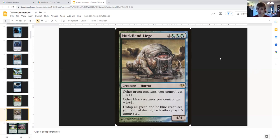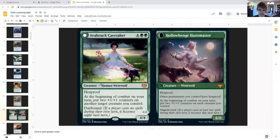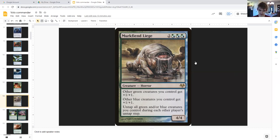Murkfiend Liege: two generic and triple hybrid green-blue, creature horror, four four. Other green creatures you control get plus one plus one, other blue creatures you control get plus one plus one, and untap all green and blue creatures you control during each other player's untap step. Since you copy this, all green creatures are getting plus two plus two and all blue creatures are getting plus two plus two. Blue-green creatures get plus four plus four, except the two copies just affect each other for plus two plus two.